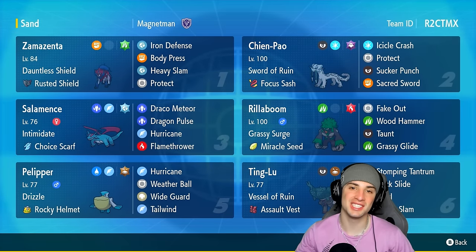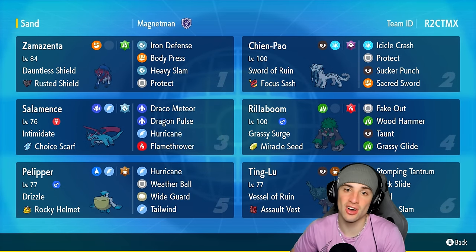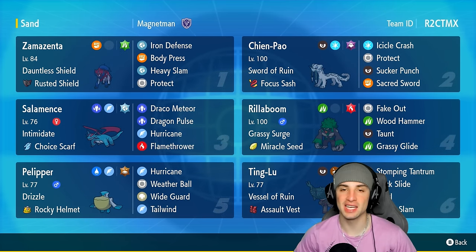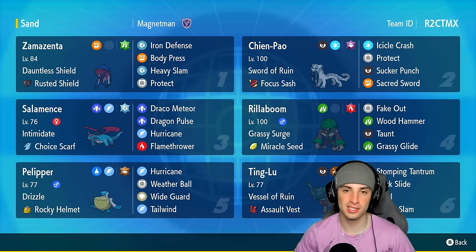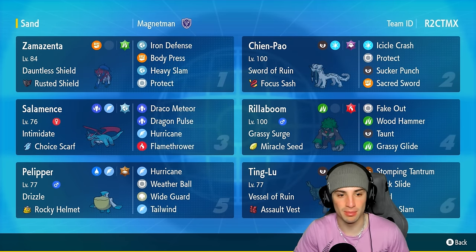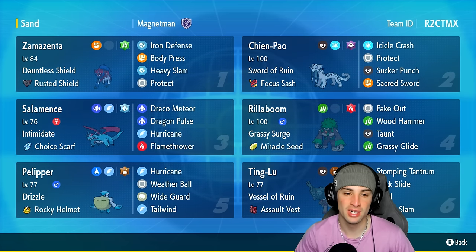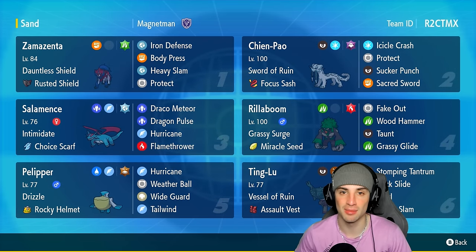What's going on YouTube, Jeans here, welcome back to the channel. In today's video we are bringing you a Salamence team for ranked Regulation G. When it comes to Salamence, its best feature in competitive is its ability Intimidate. Everybody knows how strong Intimidate is — Incineroar is one of the best Pokemon in competitive due to that ability. But this Salamence is not just an Intimidate user; it is rocking Choice Scarf as item, outspeeding a lot of different Pokemon with strong moves such as Draco Meteor, Dragon Pulse, Hurricane, and Flamethrower.